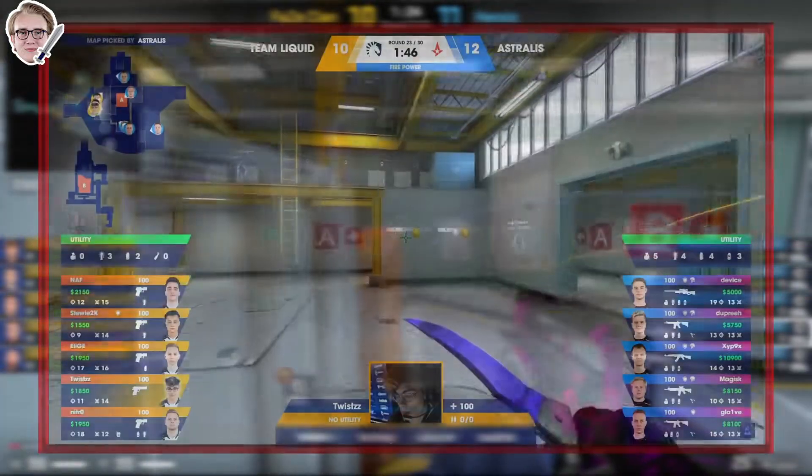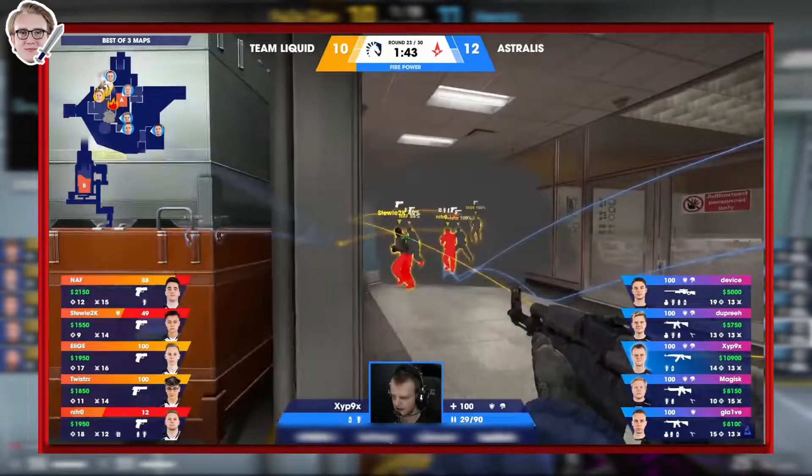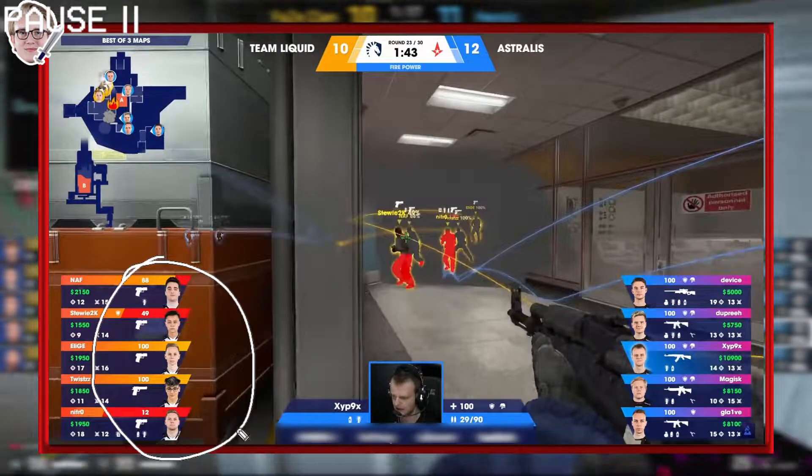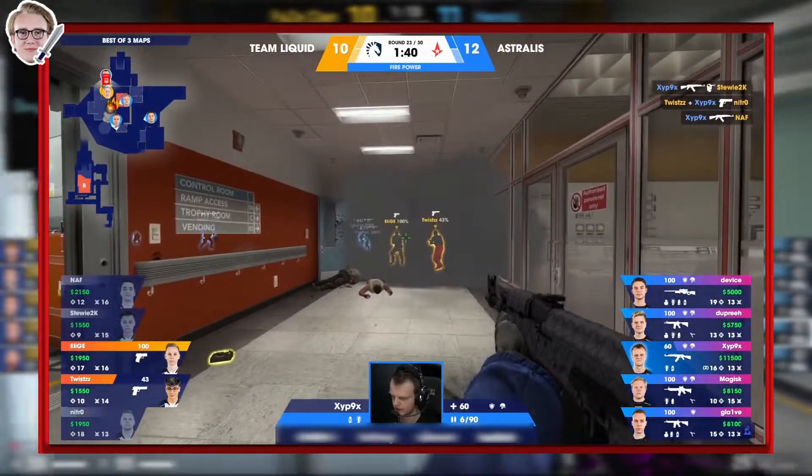Unfortunately I don't have an example where this actually worked, however I'll use Zipix as an example. Against Liquid he did the exact same utility set, and you can see the nader is about to reach Team Liquid as they go through the smoke. Because of it, it does a lot of damage to Team Liquid, making them slow and low, and this will allow Zipix just to spray them down.